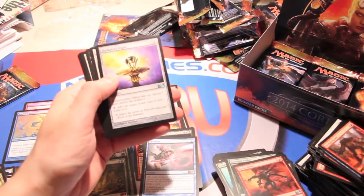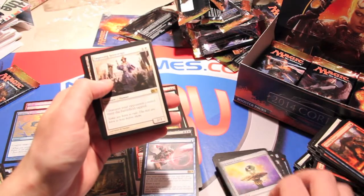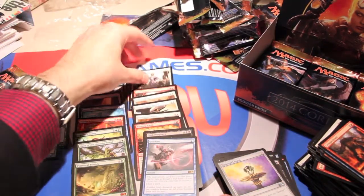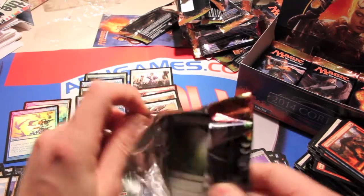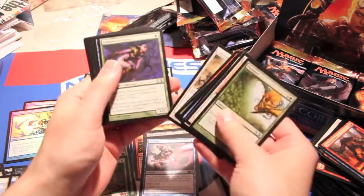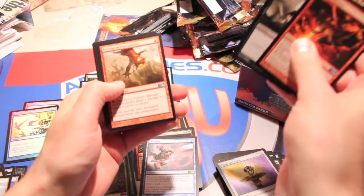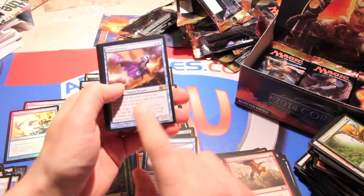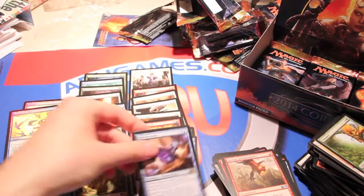Negate, pacifism, darksteel ingot, sealform sliver, diabolic tutor, and an imposing sovereign — used to be worth a bunch of money, still a fantastic card used in a lot of formats. Last pack of this video, hopefully we end with a bang. We got a Shiv's embrace, doom blade, barrage of expendables — hilarious — and an elite arcanist. Not super awesome, oh well.